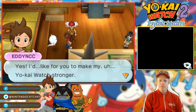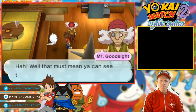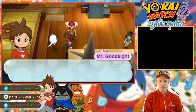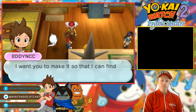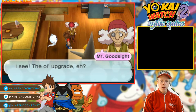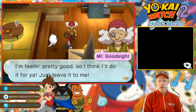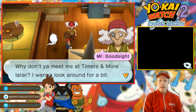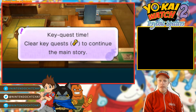Do you need me for something? Yes, I'd like for you to make my Yo-Kai Watch stronger. What Yo-Kai Watch, you say? Well, it must be that you can see the yokai around here. What a surprise. Well, what do you want me to do with the Yo-Kai Watch? I want you to make it so that I can find stronger yokai. I see, the ol' upgrade, eh? I'm feeling pretty good so I think I'll do it for you. Just leave it to me. Thank you, Mr. Goodside. Why don't you meet me at Timers and More later? I wanna look around for a bit. Okay, I will. Alright, key quest time!